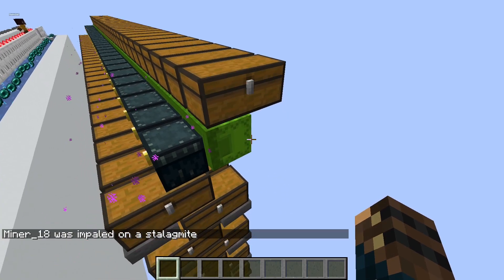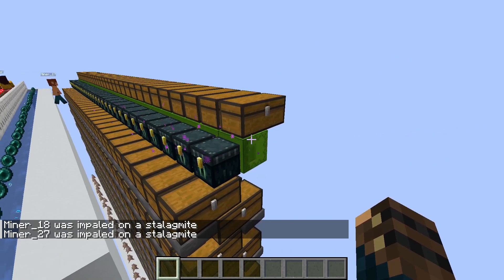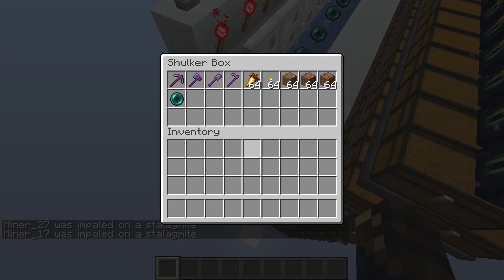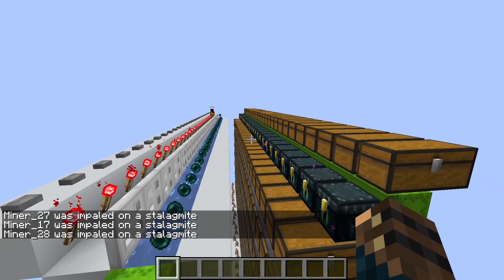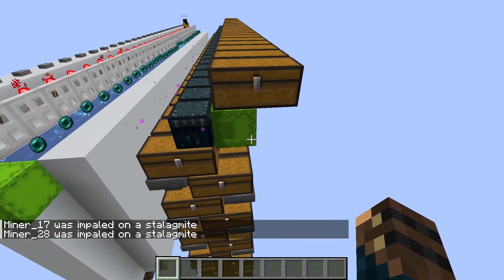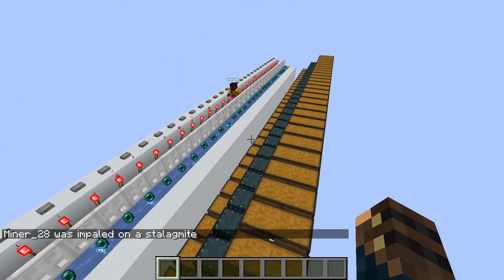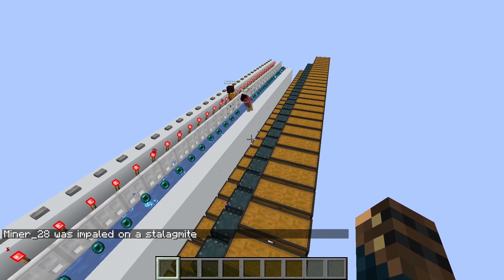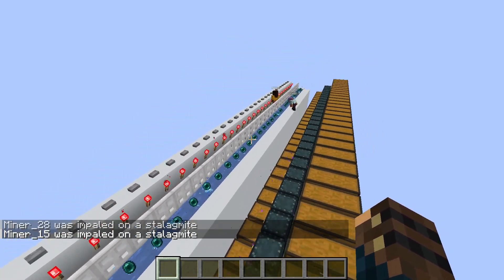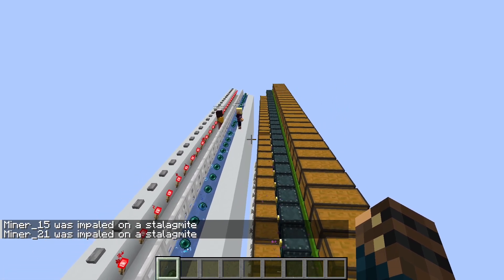The bot takes a new set of gear from the green shulker box. As this is a mining-focused video, we don't cover box preparation here — it's just a Minecraft command cloning a reference box. But theoretically you could also have another bot repairing items with an XP farm and preparing the shulker boxes, though that's outside the scope of this video. When the bot has retrieved the new items, it places them in the ender chest and reloads the stasis chamber with a new pearl. We use a game rule to make the pearl stay alive when the bot dies, so it can use it to come back.